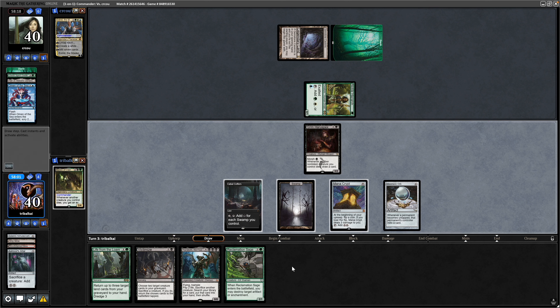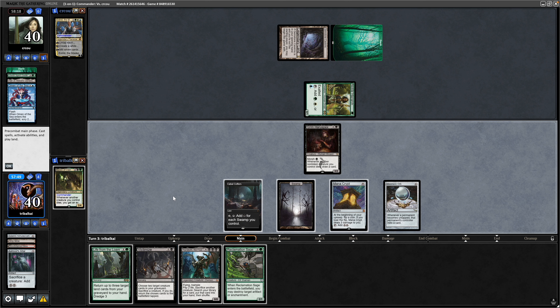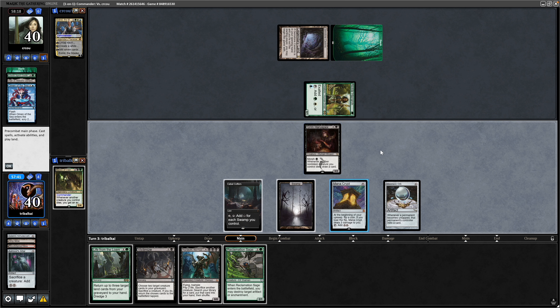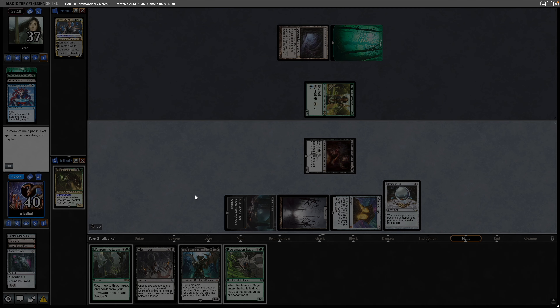A Reclamation Sage milled — not much use to us. We have to have two legal targets for Victimise unfortunately, so we are once again relying on milling into at least one creature while keeping hold of the Mana Crypt. Swing in for three, then activate the Cabal Coffers for a single black mana so that we can untap more stuff next turn.